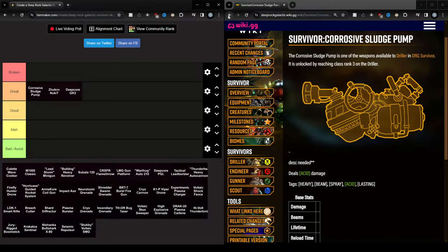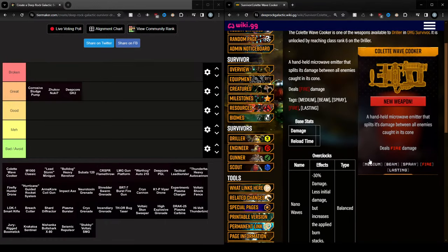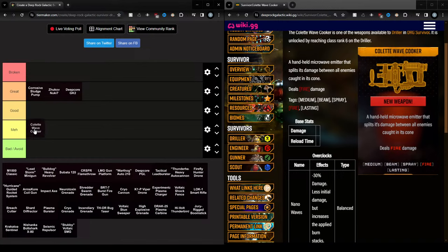Next up, the Wave Cooker. I think fire damage is probably the worst of the status effects. They did buff it recently — like a day or two ago — but I still think it's not quite there yet. Fire damage is not insane, and I would prefer literally all other status effects: acid, electric, cold. Fire is not great and this is not good. In my opinion, this is pretty meh.